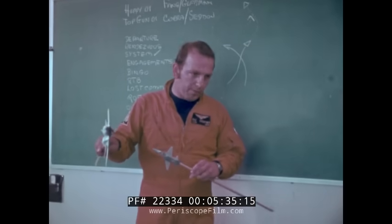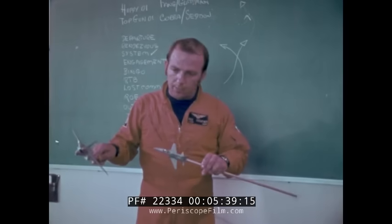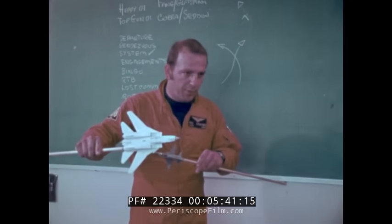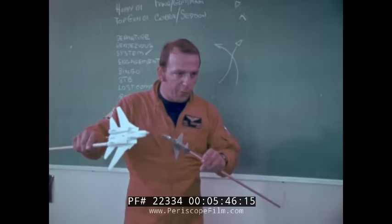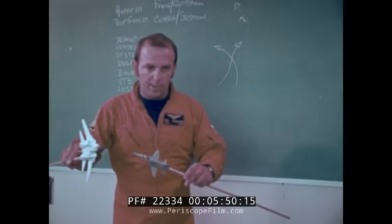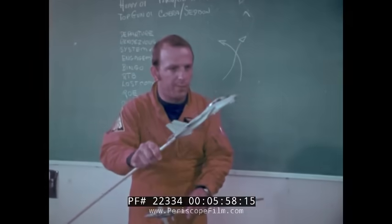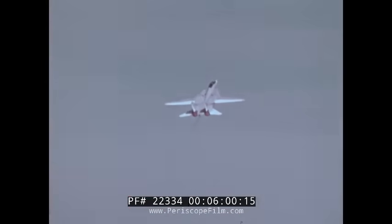Once the T-38 starts to make the attack on you, the first thing you have to do is negate it, and the best way to do that is to break into him. You've got G available, so start your break. Now we want to go from this defensive position into a neutral and then an offensive position. The way we can do this with the F-14 is to pick its nose up — so we're sitting there as we start to have the overshoot — flop the wings level, and take the airplane up into the vertical.